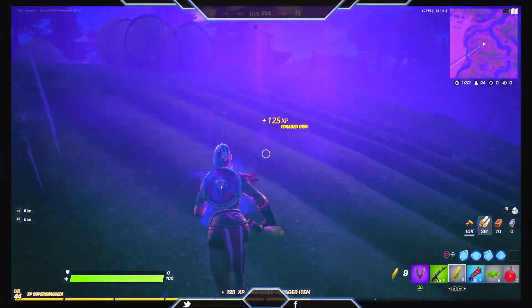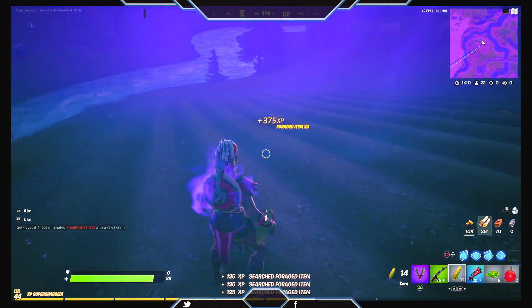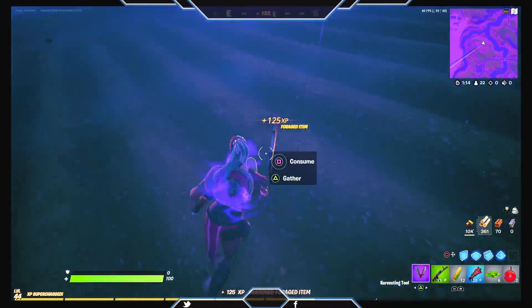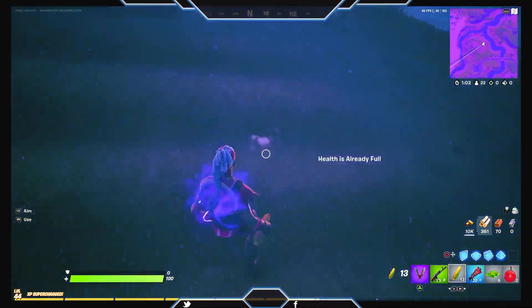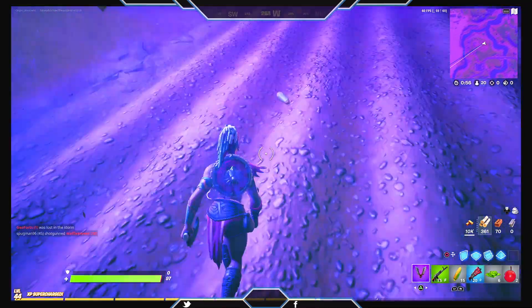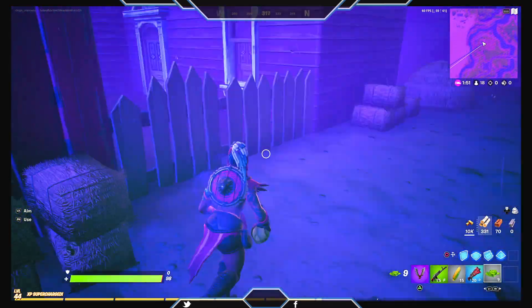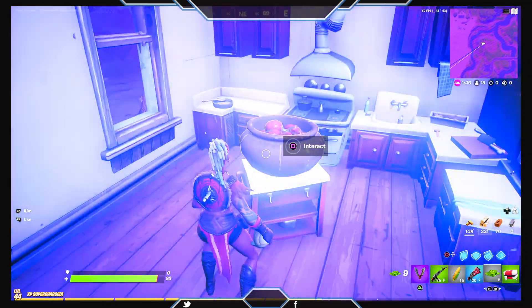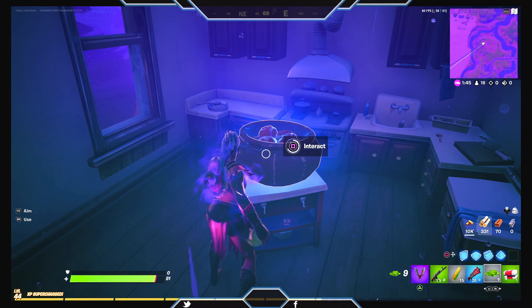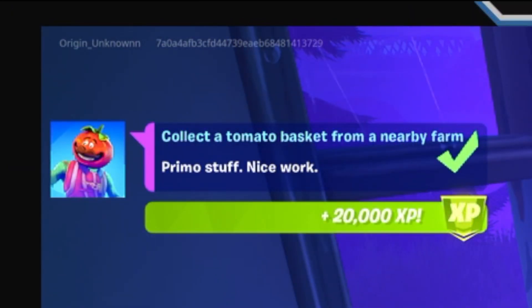As you can see, there's even more XP available — it's showing me I'll get more XP when I consume 250 foraged items, and you'll see that in a minute. Make sure you're eating them all, don't let any go to waste, they're worth XP. Now we're heading over to that farmhouse. Inside, if you go in through this door into the kitchen, you'll see this basket — interact with it and there you go, 20,000 XP.